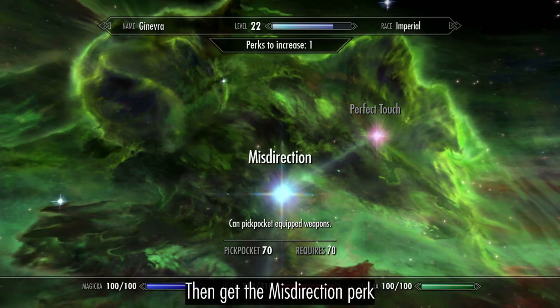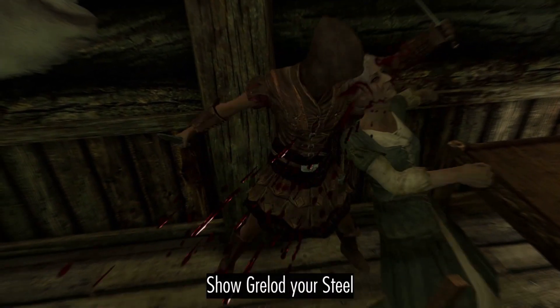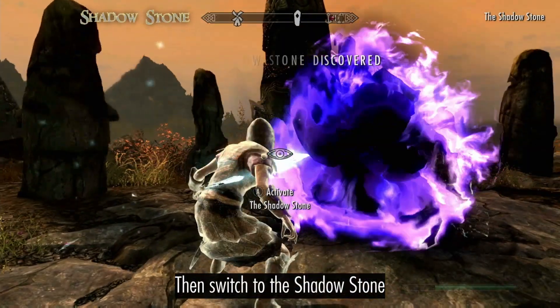Keep training until you reach 70 Pickpocket. Then get the Misdirection perk. Show Grelod your steel, then switch to the Shadow Stone.